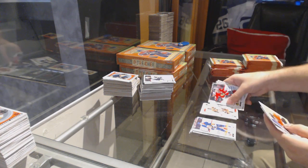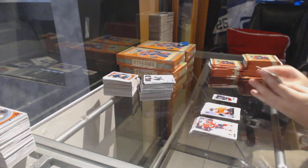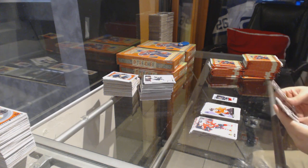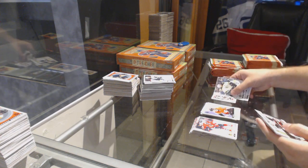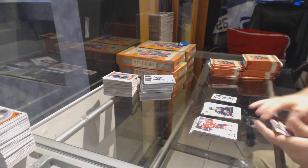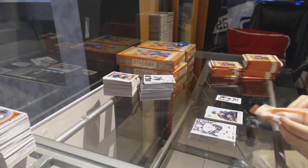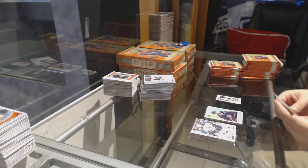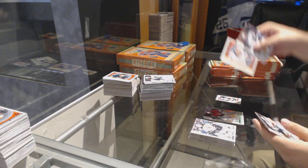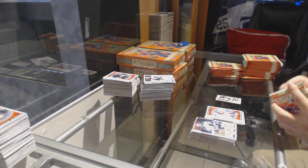We've got Wayne Simmons playing card for the Flyers. Andre Kasha for the Anaheim Ducks Retro. Clayton Keller Mini for the Coyotes. William Carlson for the Blue Jackets Retro. Rainbow of Craig Anderson for the Ottawa Senators. Riley Barber for the Washington Capitals Marquee Rookie Retro.